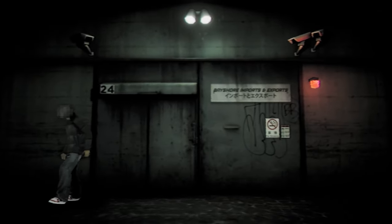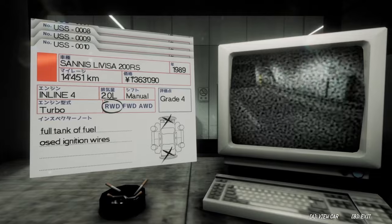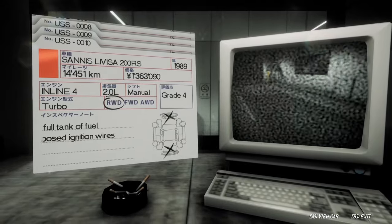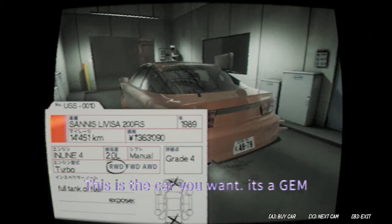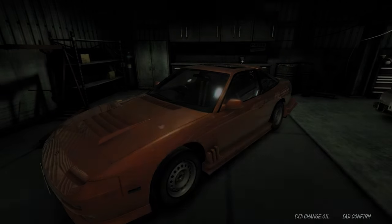Check the auction house — I got absolutely RNG-godded this run with a grade four. I actually got two good cars, but I only want the grade four. Look at that: 14,000 kilometers, only 1.3 million yen, and it's a manual — instant buy. It's slightly riced out. You can get modified cars in the auction house and they might come with modifications already installed — this one has 217 horsepower. It needs its oil changed, so select the car and it will swap out your current car with the new one. Change the oil with X, and there we have it. That's how you get a gem.